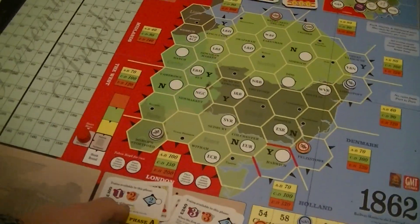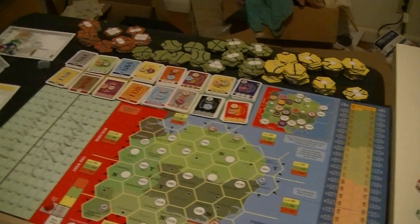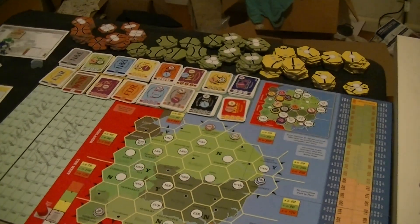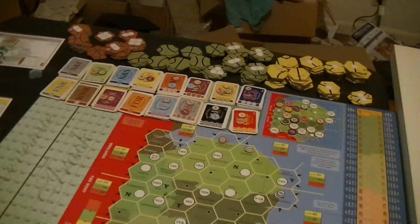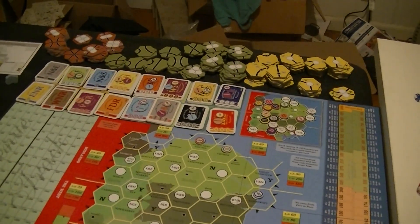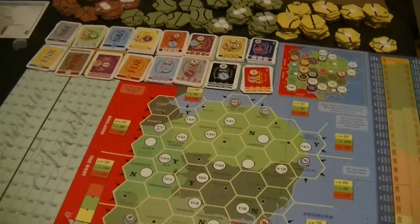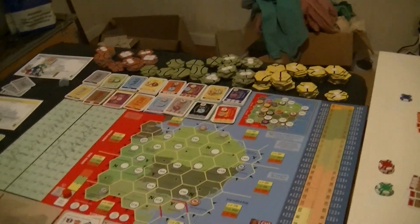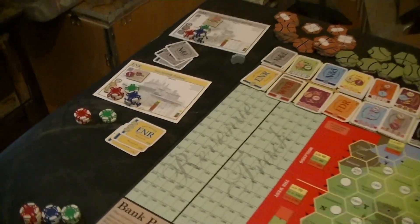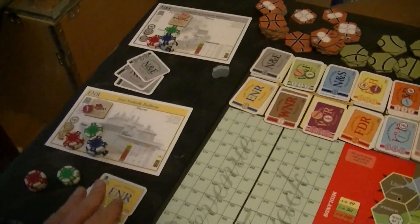No matter what, initial trains are pretty cheap — 100 then 200 — a little higher than some games but manageable. I think he's going to hold off and do a non-chartered company. He doesn't see a reason to put all cash in at once — he can always buy in later when the stock value is higher. There's no reason not to. Priority stays where it is; nobody has a second company they want. Now we go to the stock round and the player with priority has no money.